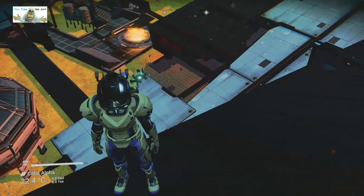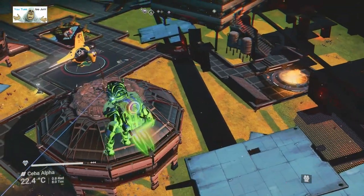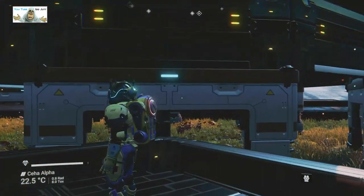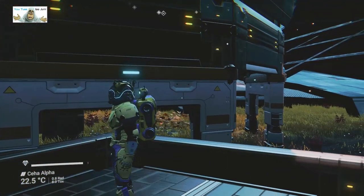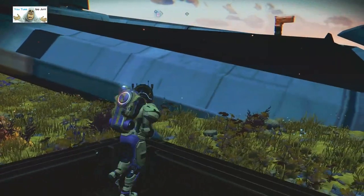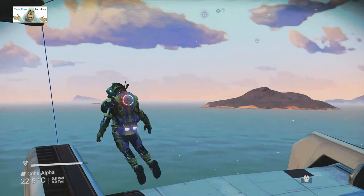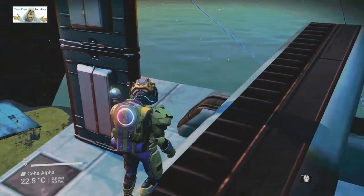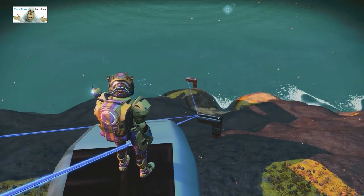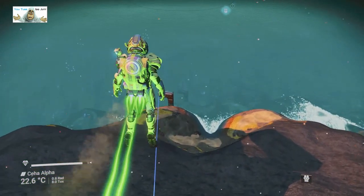That looks a bit weird — oh wait, it's just checkers. I don't know what caused that but let's have a look in a minute. Let's get down here first. There's a building suspended off the ground by pillars — room for an exo-craft there. Just pylons for the electricity. Does that mean the electricity is all the way down there? Let's go look.